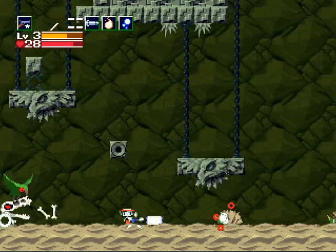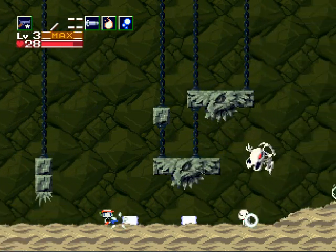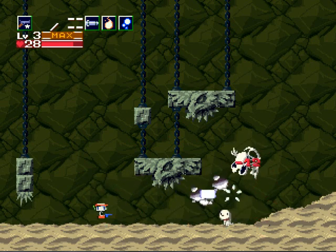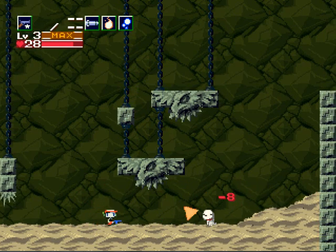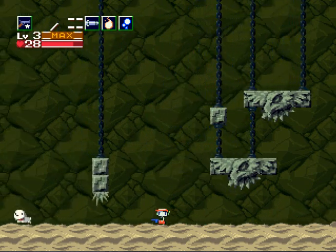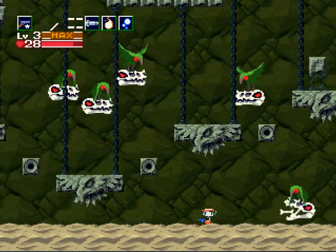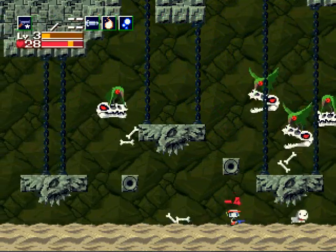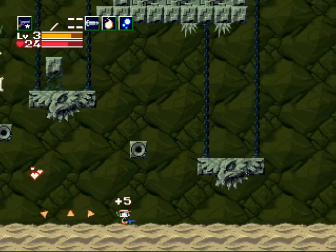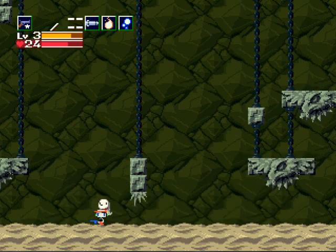Continuing on the lower path, you'll come across those bone-throwing enemies as well as a puppy. Kill the enemy before you attempt to get the puppy. This one isn't hard to get — you just have to press down at exactly the right time to pick it up. It's a bit of a chase. Yes, got it!